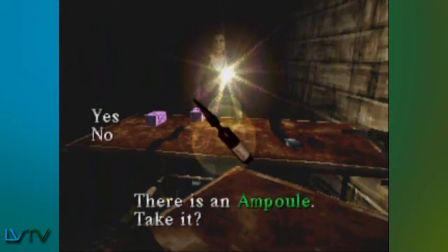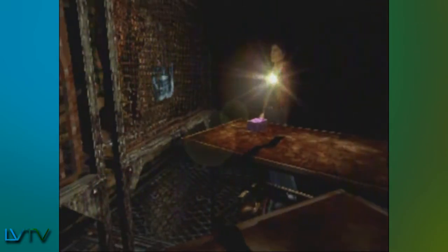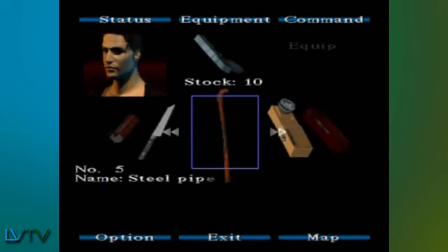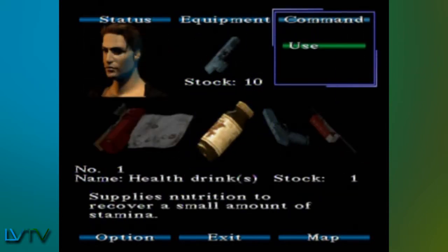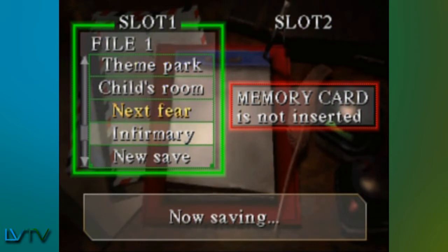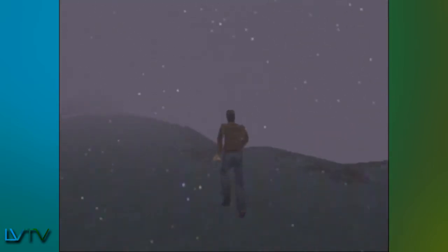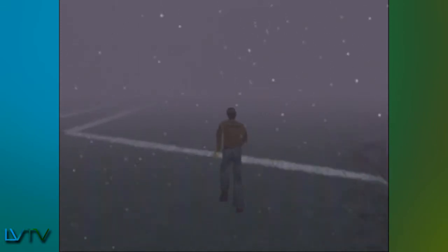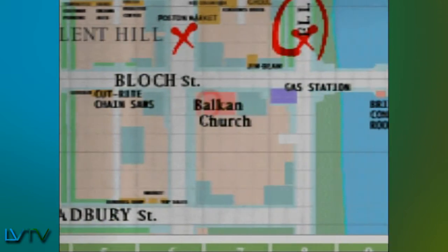Scattered throughout Silent Hill are different items. Bullets in the classroom? Check. Shotgun shells in the sewer? You better believe it. Whenever your health reaches orange or red, it's time to gobble down some health drinks or use a medical kit. Silent Hill uses notepads to save progress — simply approach a notepad and save your game to pick up where you left off. Maps are essential in finding your way around town. A map will automatically mark which doors are locked, which rooms are unvisited, and other areas of interest.